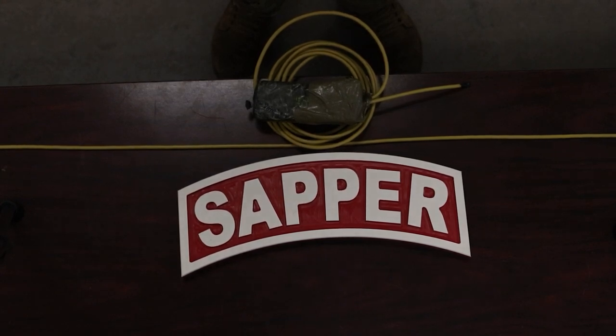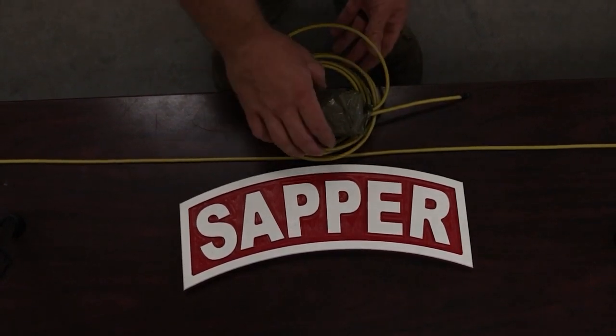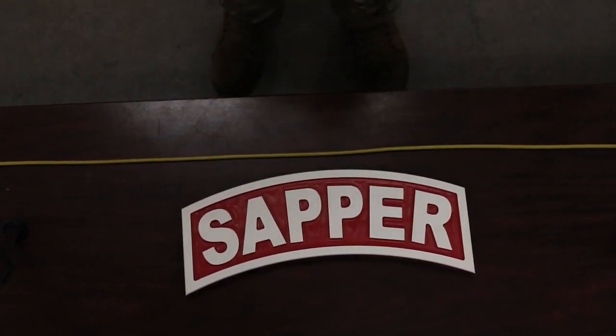Standard: tie in a prime block of composition C4 into a line main using one of the three authorized knots for military demolitions within 60 seconds. Additionally, you will identify the proper MDI used to initiate the line main within 90 seconds.